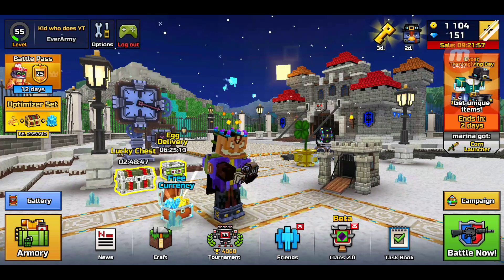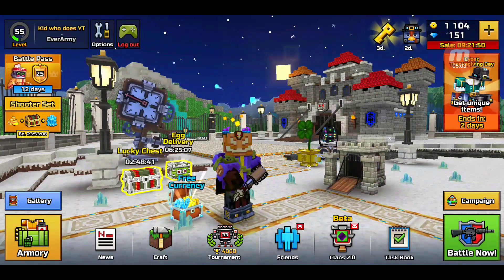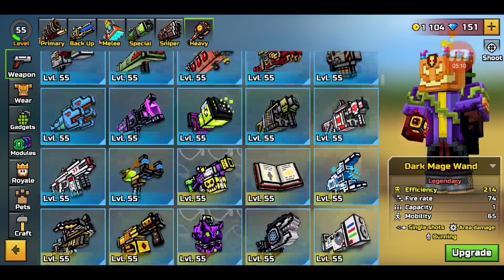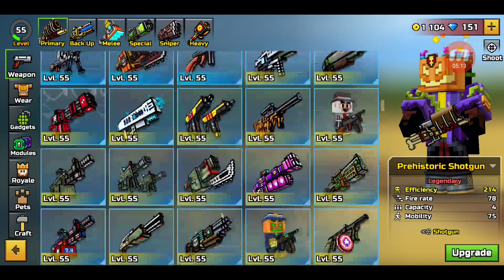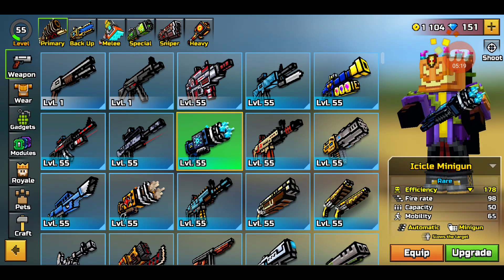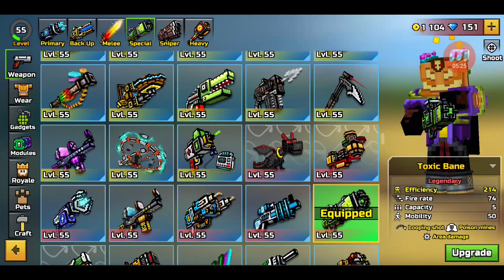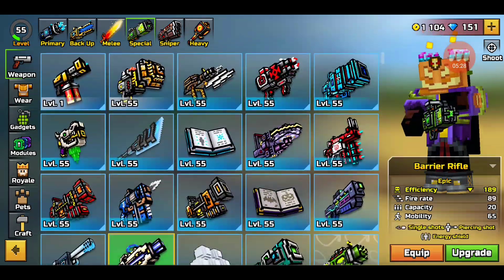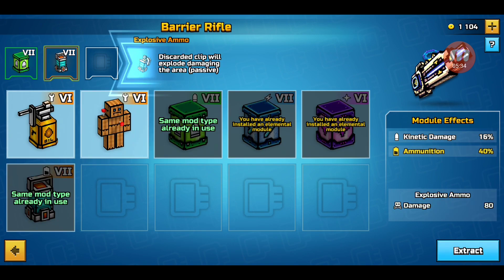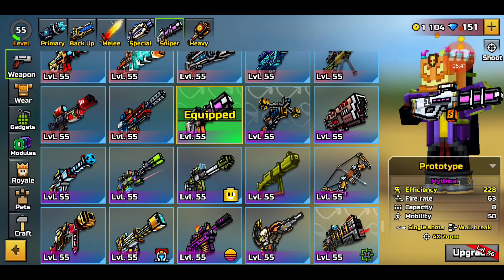Let's go with the next loadout. This is icicle minigun, exterminator — this is literally one I've been using recently. This is from Kevin Tood Videos — thank you so much Kevin for the recommendation. We got icicle minigun, he says exterminator and fire demon. Special section: go with the barrier rifle, which I love. Let me throw on some ammo and reload speed modules.